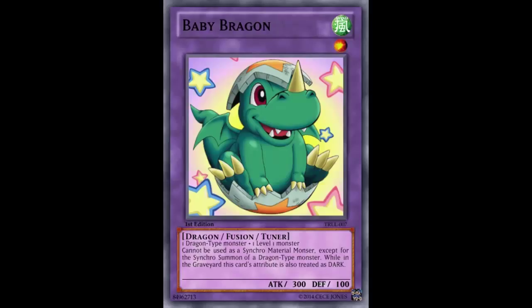Another use: this card can be used as a Dark or Wind monster for one of the monsters needed for Darksigner Morgue's Summoning Condition. So that's why it's treated as Dark in the Graveyard — it should have both Dark and Wind, so some Darksigner Morgue action is on the table. Also, this card can be used as a Level 1 XYZ material — you can have a Level 1 on the field and Instafusion, summon this, then XYZ, similar to what we do with Level 4s and 5s.